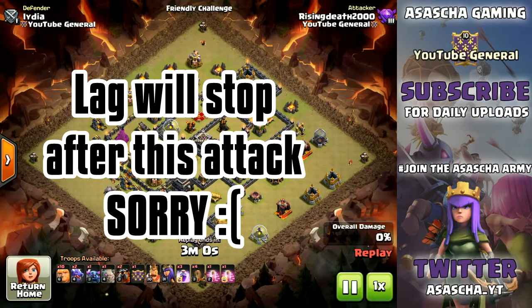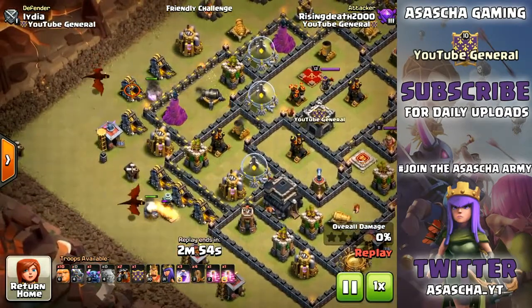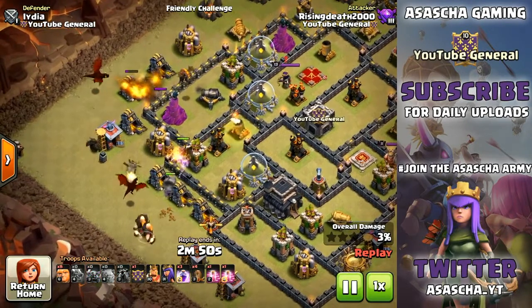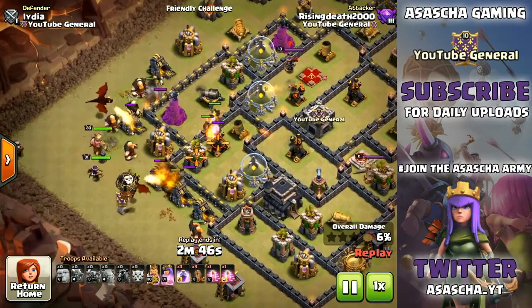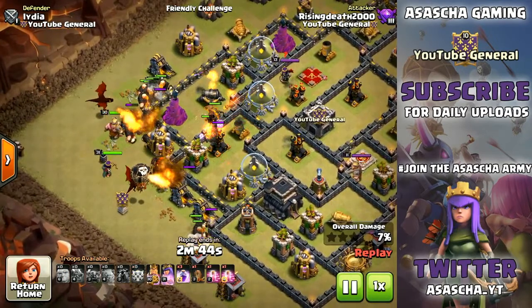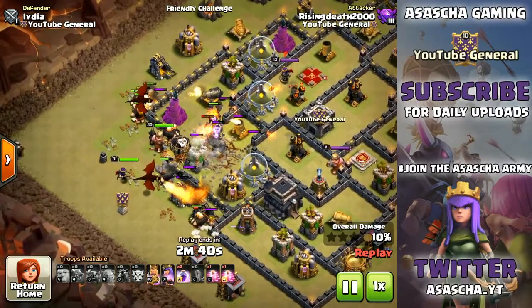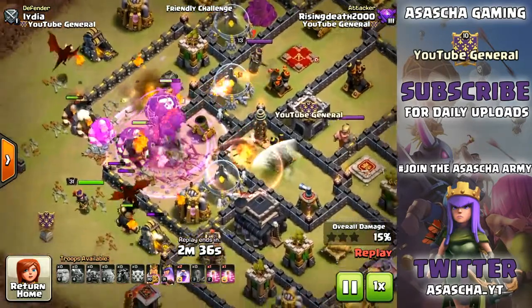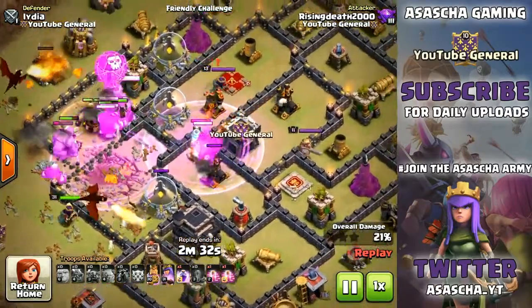Okay, so we are going to have a look at the attack on Lydia's base first off. What we're doing pretty much is the tank unit attack strategy. Now, this is not an actual attack strategy, you guys - do not use this at all. Although you could use it, it sort of does work because look at this: we dropped in 2 Golems, 2 Lava Hounds, a single Pekka, 10 Giants, and 2 Dragons. And that is actually working out really well - you're going to see at the end of the attack how much percent we get on this base.